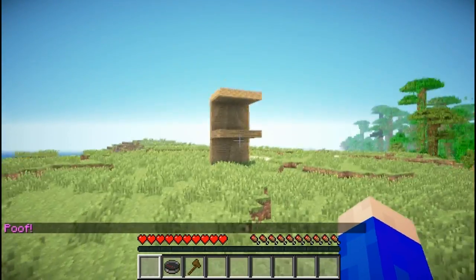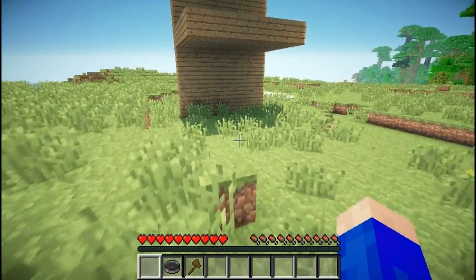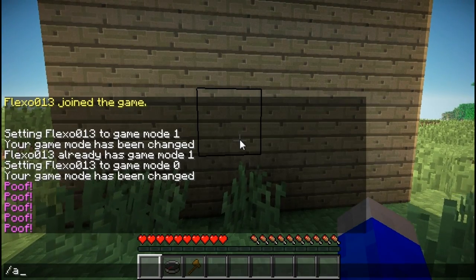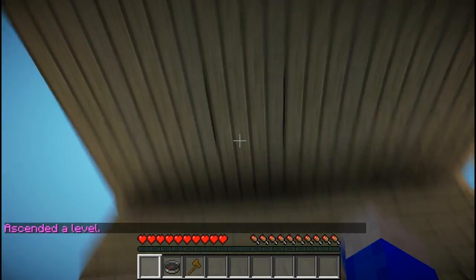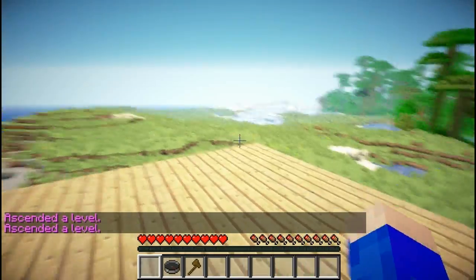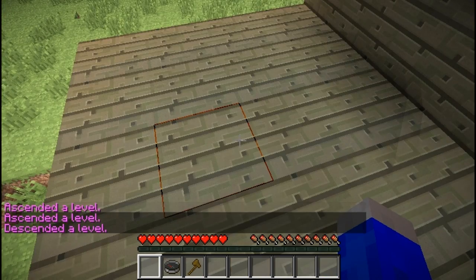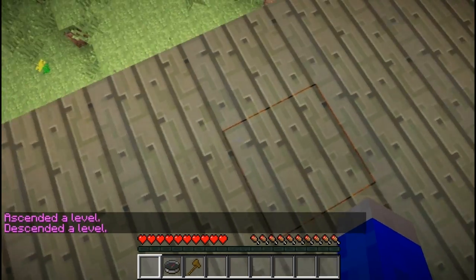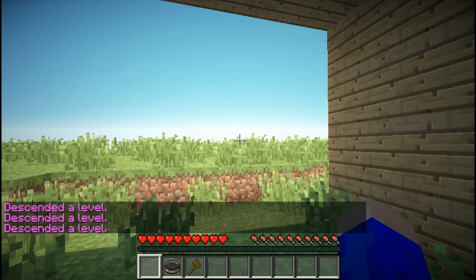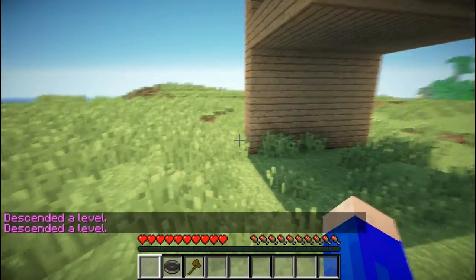You can also do the /ascend and /descend commands. These will make you rise or lower one level no matter where you're looking. So /ascend would make me ascend one level, and if I do that again I would ascend another level. And /descend would do the exact opposite — I descend one level. I can do it again, but I cannot do it again because there is no room below me. So that's pretty much what that does.